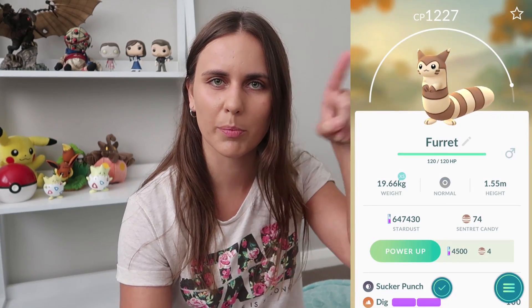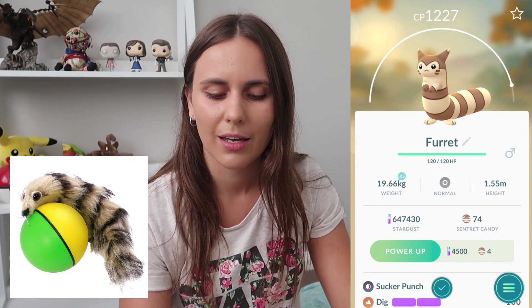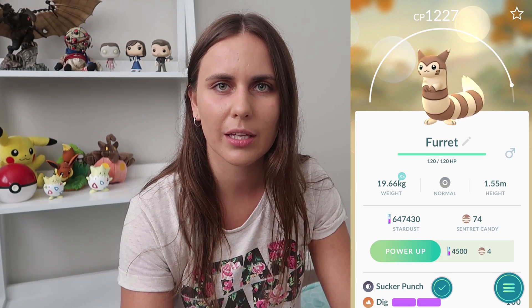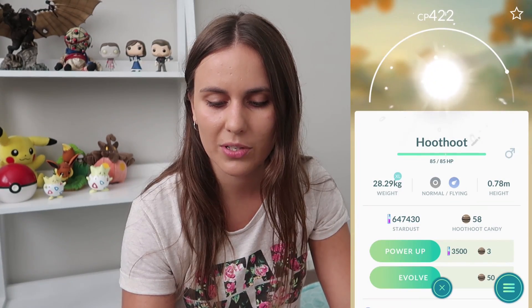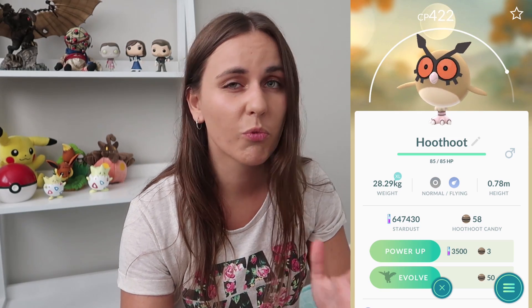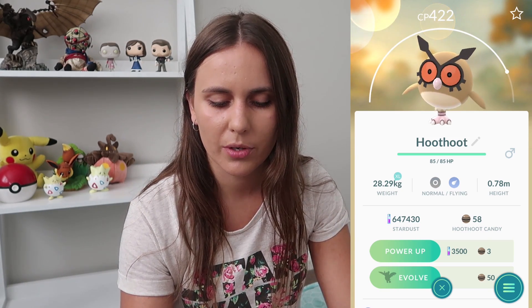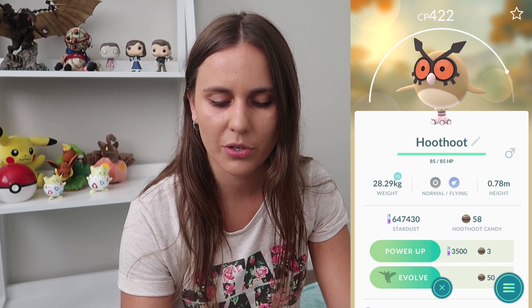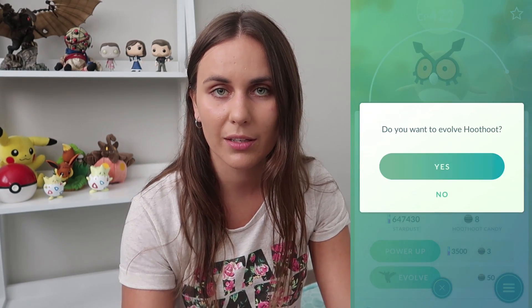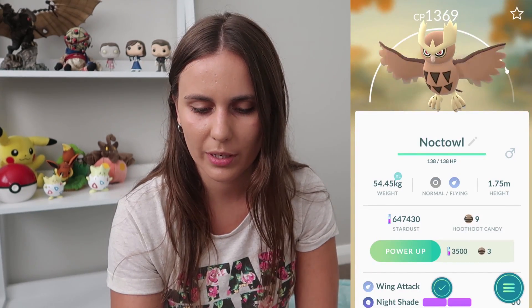Furret registered to the Pokédex - really cute, reminds me of those little weasel-on-a-ball toys from back in the 90s. Hoothoot, I also have enough candies for - it's actually spawning pretty regularly for me, not as common as Sentret but still pretty common. So let's evolve Hoothoot as well. Yes! Noctowl added to the dex as well. Just a cool looking little owl - Wing Attack and Night Shade for moves there.